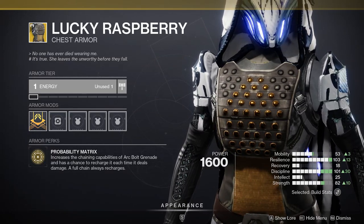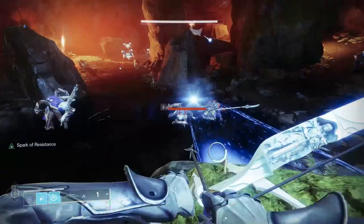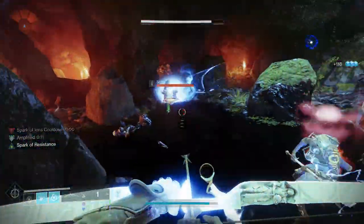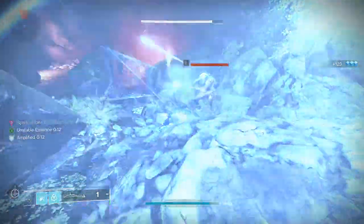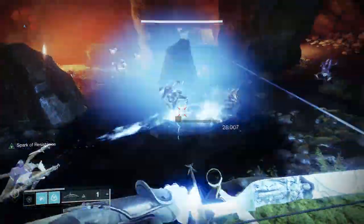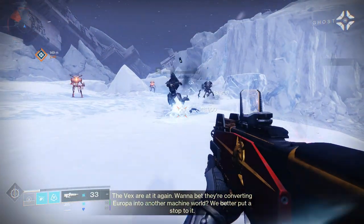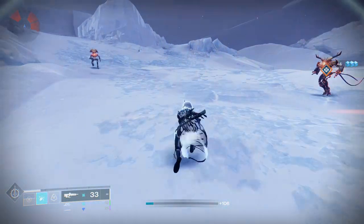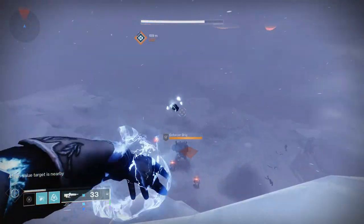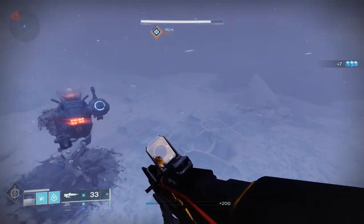Next up we have Lucky Raspberry, the forgotten Arc Hunter exotic. Before, if you threw it at a group of enemies you could fully get your charge back depending on how many were hit, but if used on a single enemy you got no grenade energy back at all. After the buff, when you kill two enemies with it you get about 40% of your grenade back. It seems they wanted it to be more consistent rather than giving instant free grenades sometimes — you'll get grenade energy any time you deal damage with your grenade, which I prefer for the consistency.